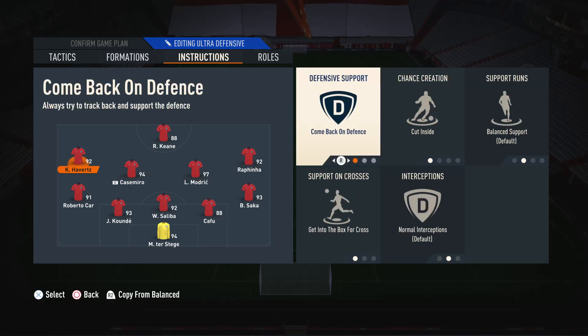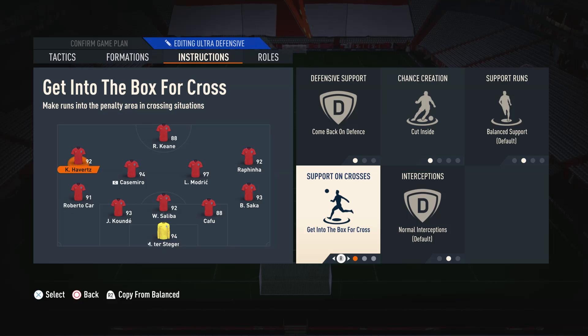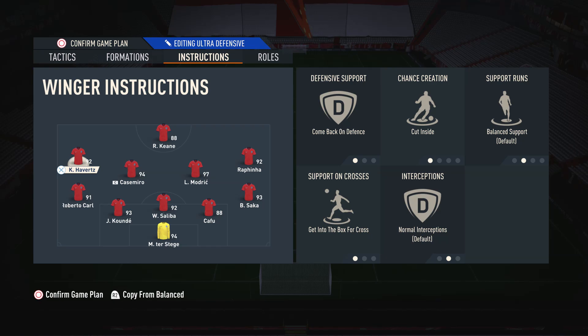Moving on to the right mid and left mid — we have them on comeback on defense, cut inside, and get into the box for cross. We have them on comeback on defense so they always fulfil their defensive duties when we don't have the ball, keeping a nice team shape. We also have them on cut inside so they will run into the narrow areas which are very difficult to mark for the opponent. We have them on get into the box for cross so they're not hesitant to get into the penalty area, especially when we only have one striker.